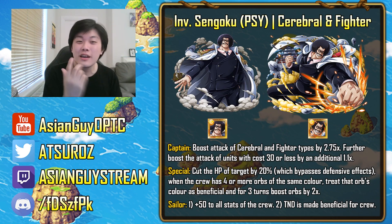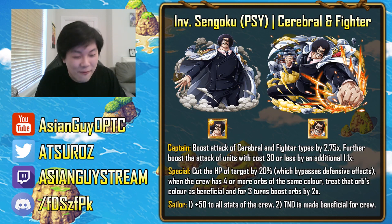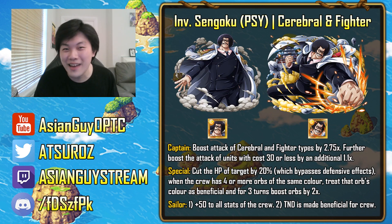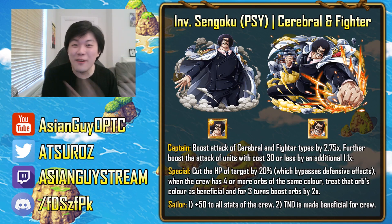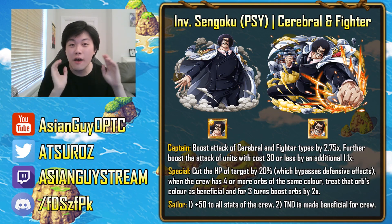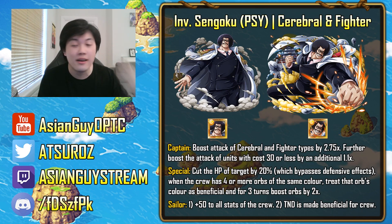You also have the 20% HP cut which goes through barriers. We are now seeing bosses with 15 million HP — Invasion Sengoku included, 15 million HP on the final stage. Big Mom on the final stage is also 15 million HP, and they both have barriers. Very very good free-to-play unit — good for cerebrals and fighters, but the orb boost is universal. Any unit that can manipulate the whole board into one color will make that color beneficial for the whole team.